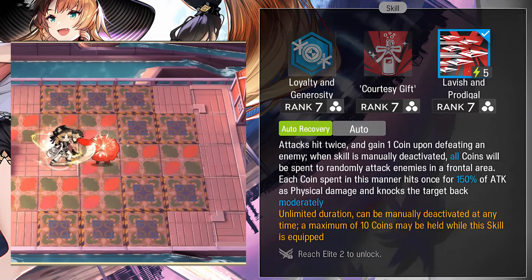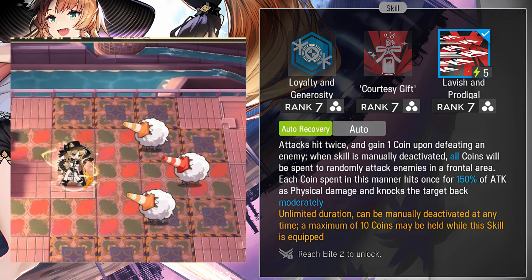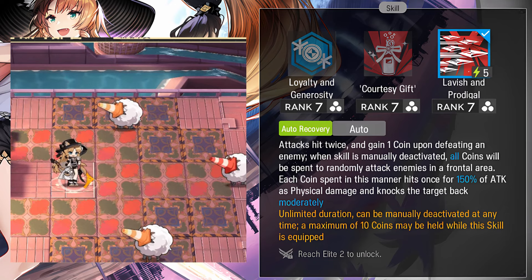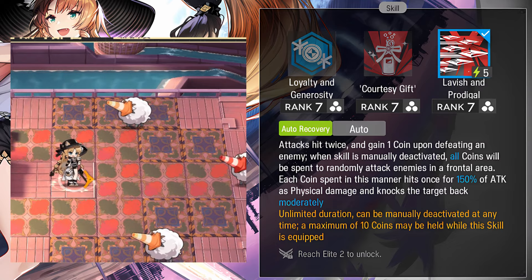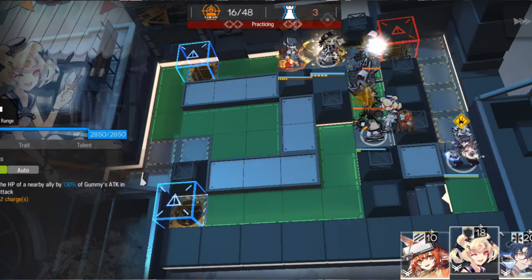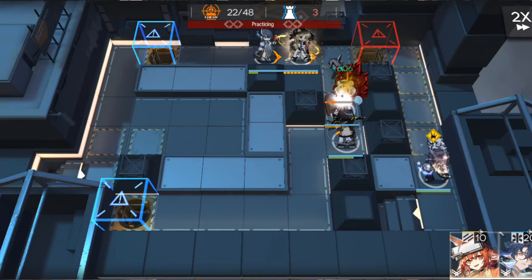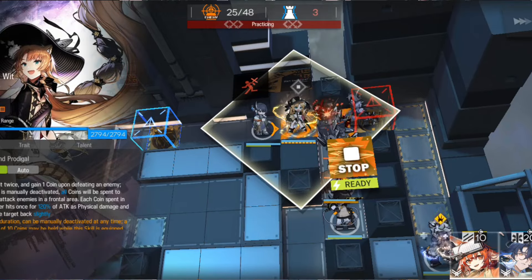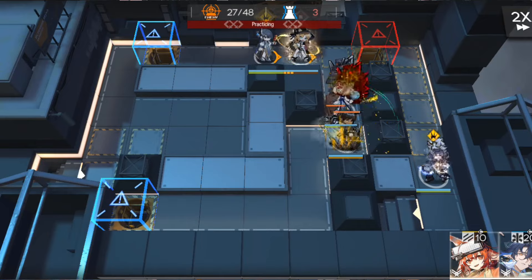Her third skill is Lavish and Prodigal. Attacks hit twice and gain 1 coin upon defeating an enemy. When the skill is manually deactivated, all coins will be spent to randomly attack enemies in a frontal area — each coin spent hits once for 150% of attack as physical damage and knocks the target back moderately. This skill has an unlimited duration. The shift power is 0 at level 7 and becomes 1 at M3. It can be manually deactivated at any time, and a maximum of 10 coins may be held. The double hit is nice since her normal attack is fairly weak. The damage from this skill is actually good when fully charged, and the shift, while weak, is still a nice addition. The problem is the small range, but with good positioning you can make this skill work.